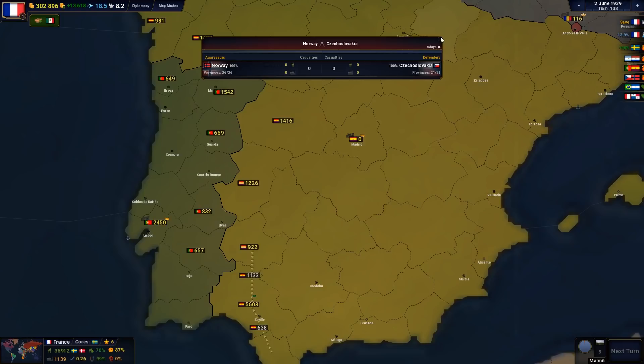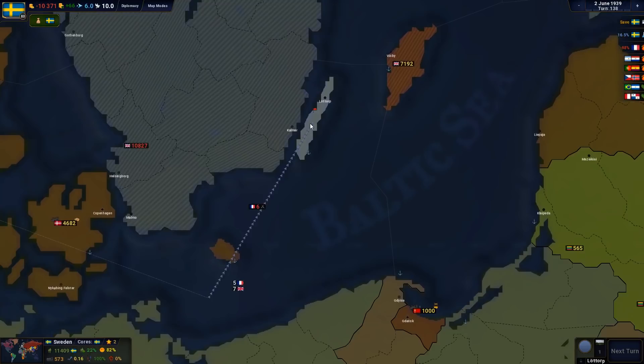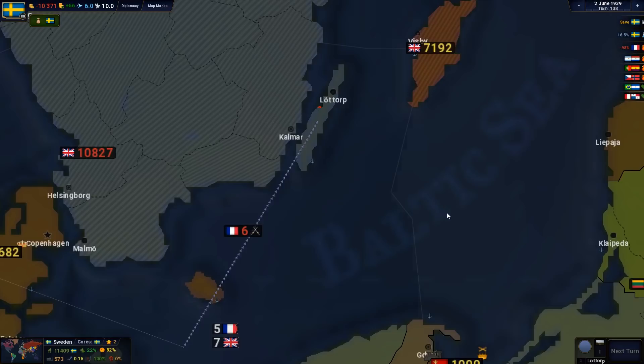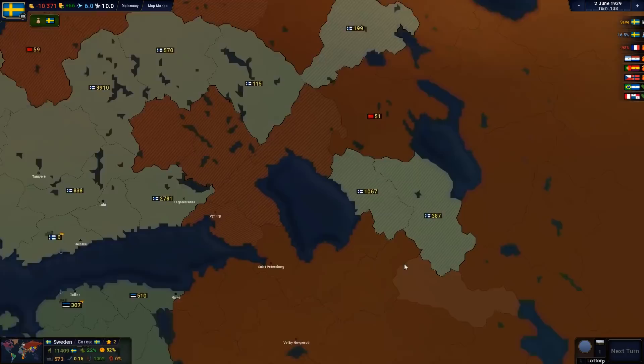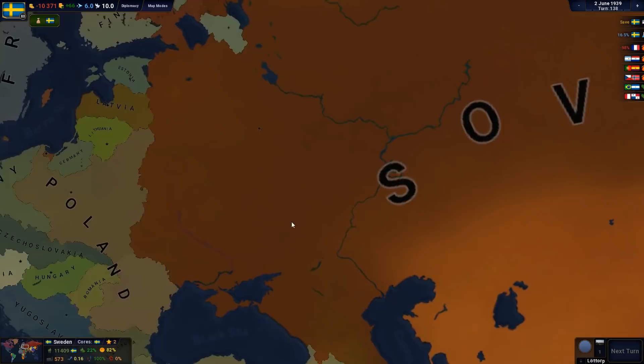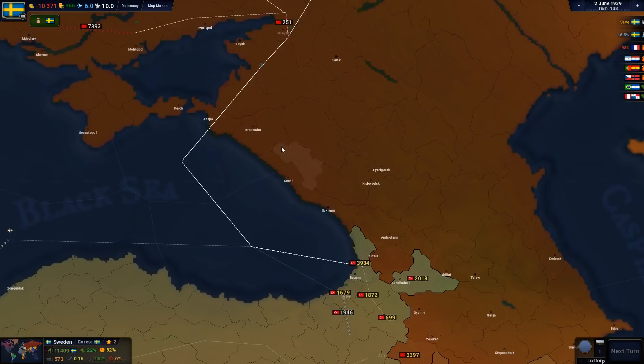Still waiting for Sweden to be fully conquered — it looks like the last stronghold of the Swedish army is in Lottorp, so we're just waiting for that to be conquered. The Finnish fight against the Soviet Union is a mixed bag. At the end of the day, I would definitely expect the Soviet Union to win, although it might take slightly longer than expected. The Soviet Union is prepping a whole bunch of troops for invasion into Turkey, transporting them via water rather than through all those provinces, because there are just so many provinces in the Soviet Union and it takes ages to get anywhere. If we go and have a little look at China, you can see it's just a total mess.